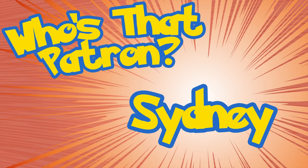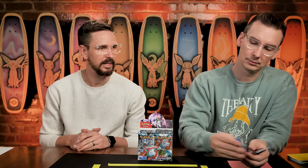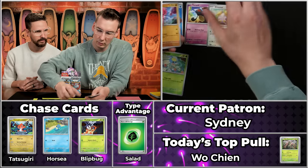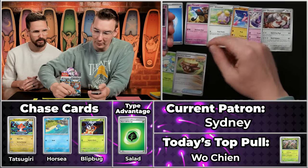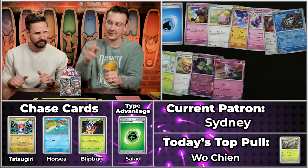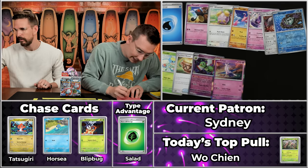Next up we've got Sydney, a long-time player of the game who had four points last season. Teardrops — no salad energy — but the Surskit will score. Whismur, Flamigo, Tinkaton, Durant, Earthen Vessel — that's the two-point card. The Zatu will also score, Wimpod will not, and Latios. That's 1, 2, 3, 4, 5 points for Sydney to kick off the season — not too shabby.